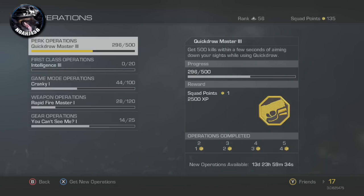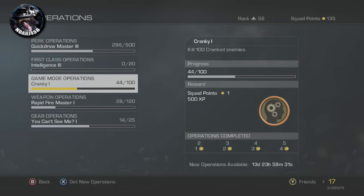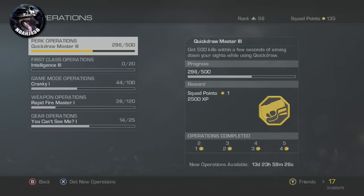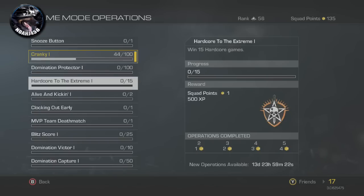New operations are available in 13 days, 23 hours. That timer is counting down to when you can get a whole new set — not the same ones anymore to complete. So the more and more you complete, the more squad points you can earn.